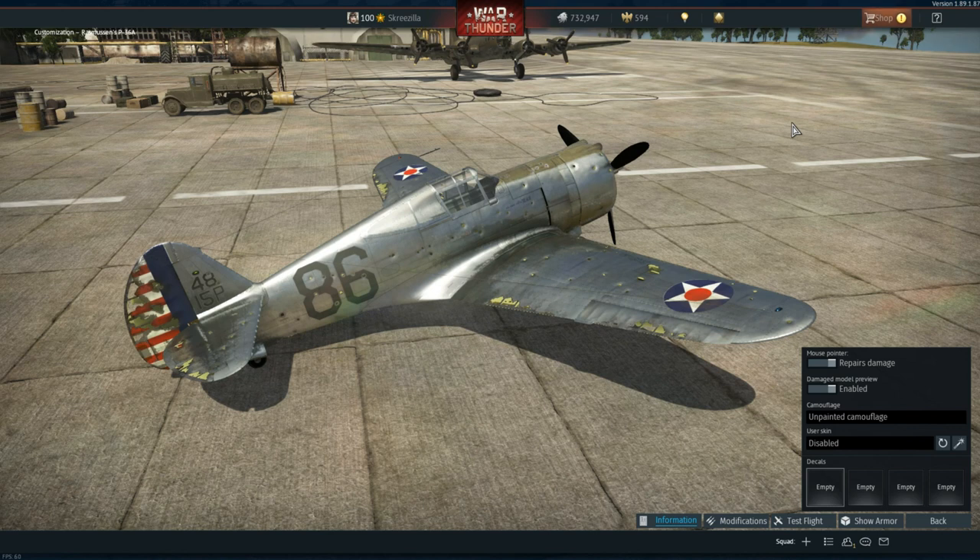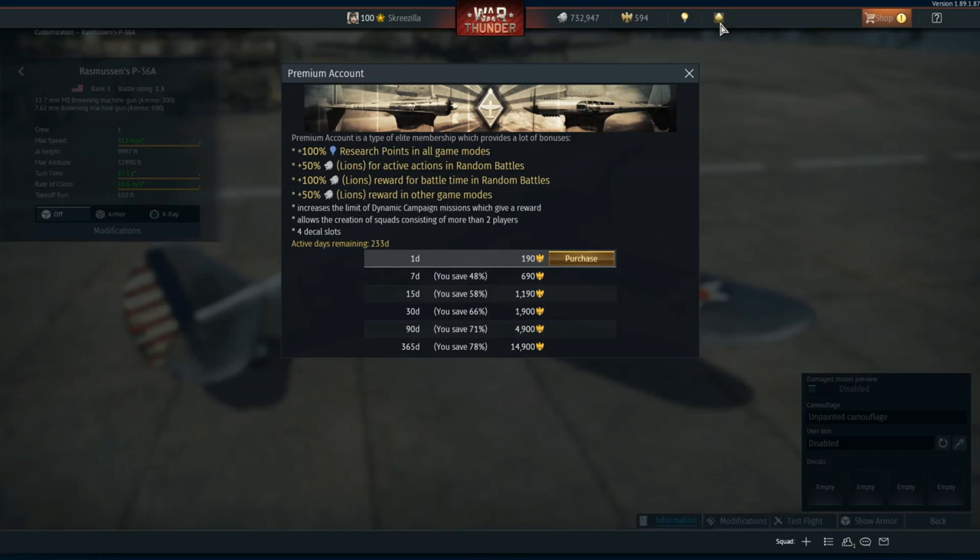The 120,000 lions will help you as you start, meaning you can buy vehicles a little quicker than you would if you had just started normally. The seven days of premium time will boost your research points and give you a bonus to silver lions as well. Looking at the premium account, you get a 100% research boost and around a 200% silver lions boost across everything, so it's relatively good.